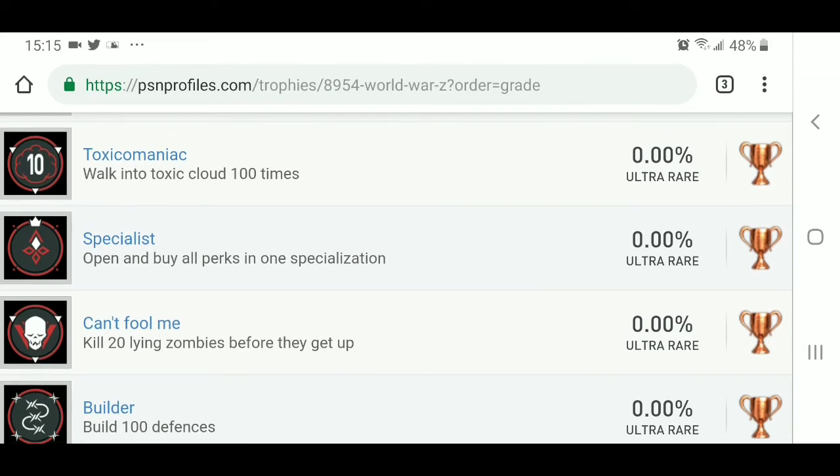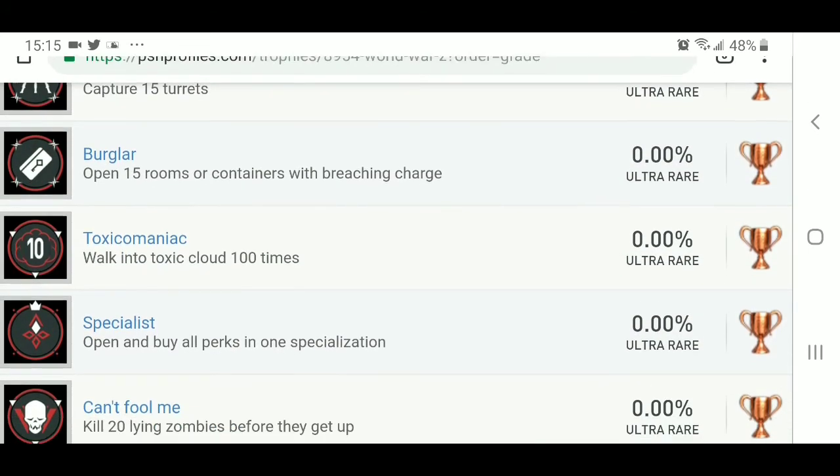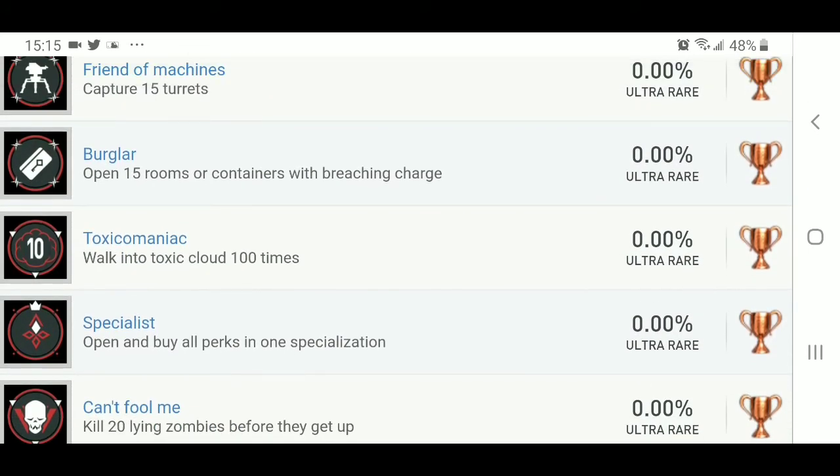Toxicomaniac — walk into a toxic cloud 100 times. Wow, that seems rather dangerous! But being that it's a bronze, it's one we're going to end up getting all the time anyway — we're probably going to walk into a lot of those toxic clouds. Maybe right at the beginning of the game, maybe later. Burglar — open 15 rooms or containers with a breaching charge. So we're going to blow some stuff up. That's another bronze trophy.